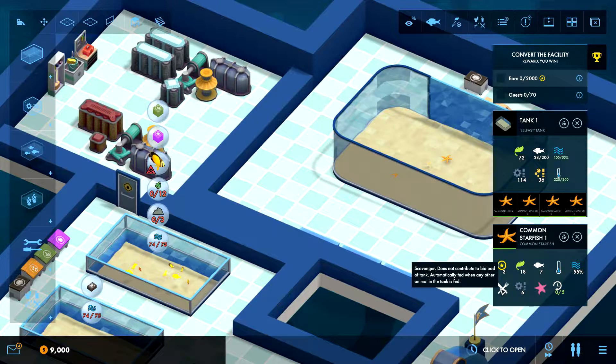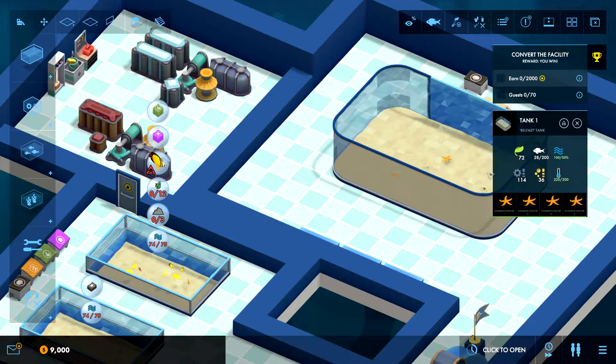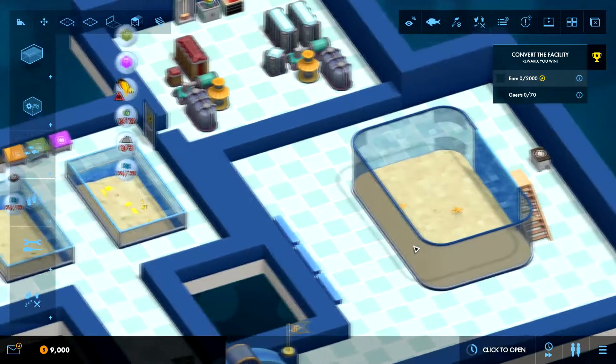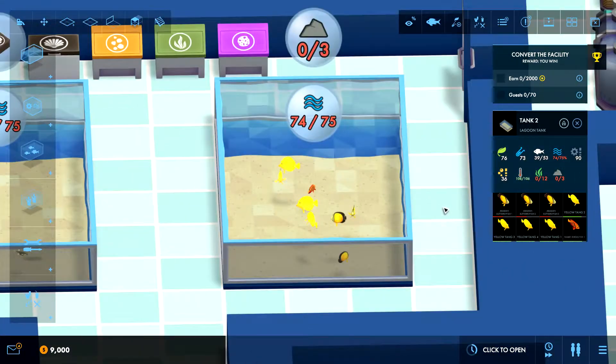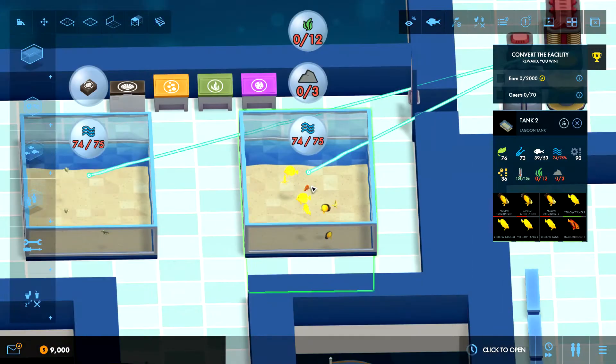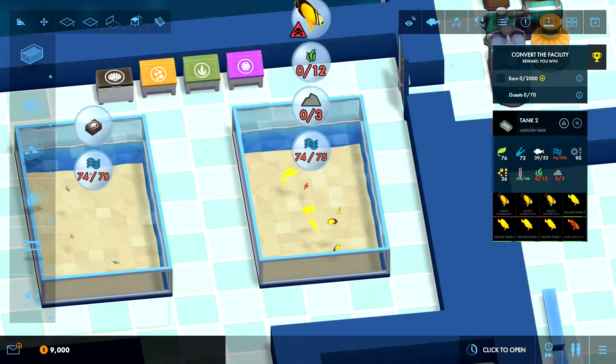It is automatically fed when any other animal in the tank is fed — but I don't think there are any other animals in there. So we need to get some other animals in there, and of course we have to sort this one out before they end up dying. We need to get some rocks and some plants in there.